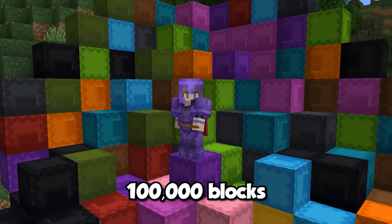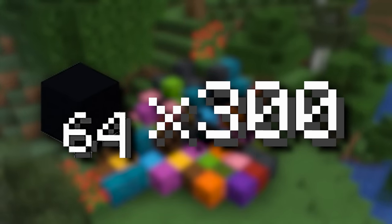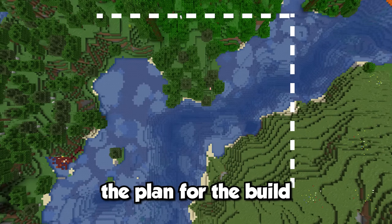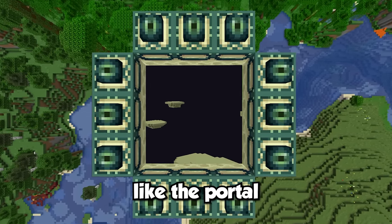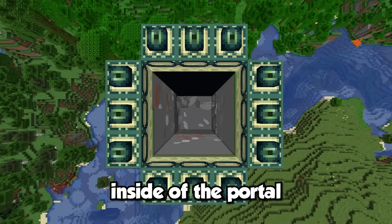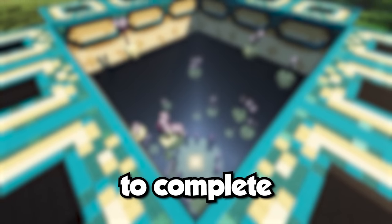We'll need to collect almost 100,000 blocks to complete it, with the first being 300 stacks of black concrete. How could I possibly need this much concrete? Well, let me explain. The plan is to build a giant oversized end portal above ground first, dig a massive hole in the center, and make it look like the portal is seeing into the end. Since the end is mostly black void, the entire inside needs to be covered in black concrete. Then I'll recreate the main end island in the center to complete the transformation.